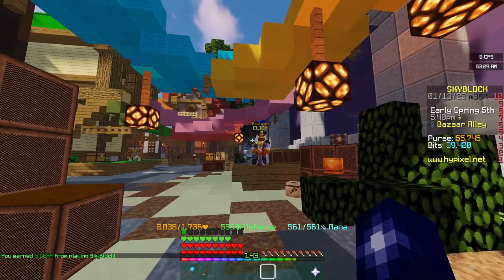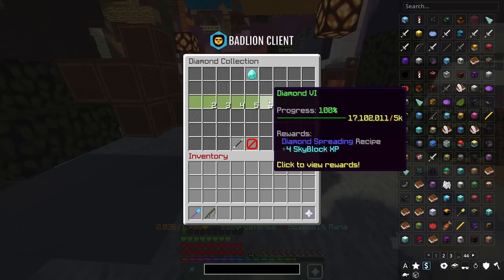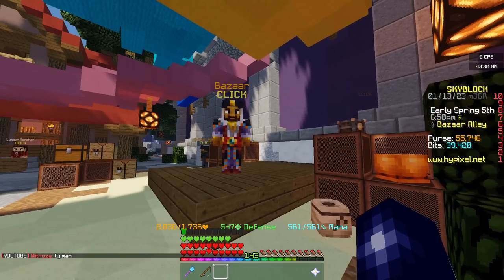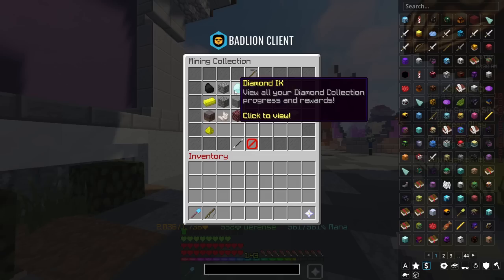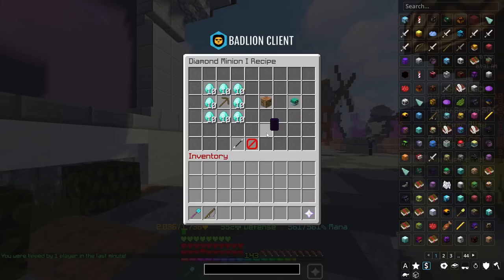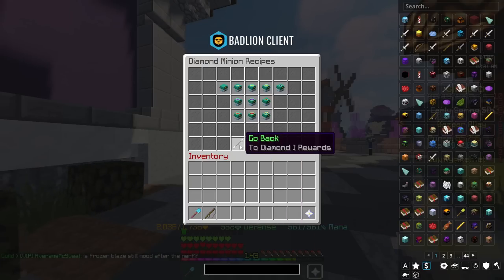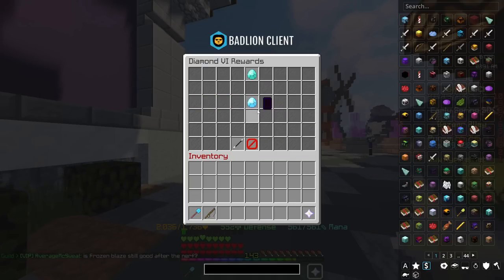This is a money-making method I've featured time and time again. Ideally, you want to get to Diamond Collection 6, which will unlock the crafting recipe for Diamond Spreading. This is ridiculous profit — another one you can do every single day. You don't have to manually mine the diamond. In Diamond Collection 1 you may have to manually mine 50, but you'll be able to unlock the crafting recipe for a diamond minion. I would recommend crafting this, putting it down, and upgrading it as much as you can so it gets you even more diamonds.